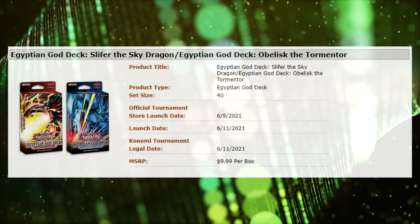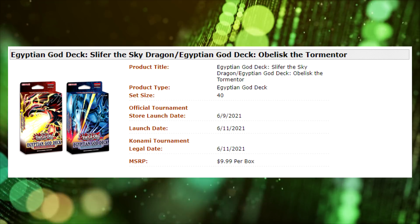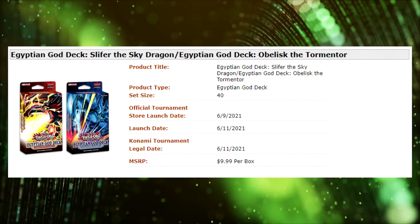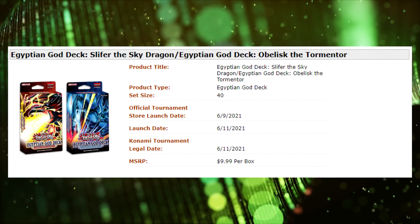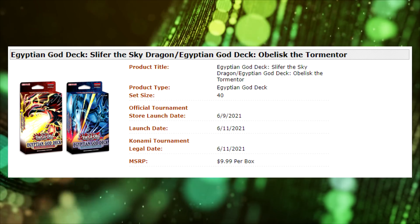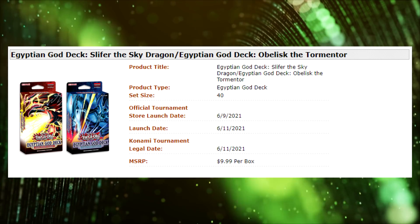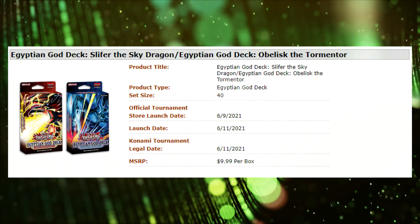One thing a lot of people, myself included, have gotten wrong is that these are not actually structure decks. It makes sense to call them that, but technically that is not in their name. Konami is only calling these Egyptian God Decks — not starter decks, not structure decks — so we really don't know how competitive they will be. Starter decks help you learn to play, while structure decks are more competitive. I'm guessing these will be more casual, which makes the most sense for the audience, but maybe they'll surprise me.